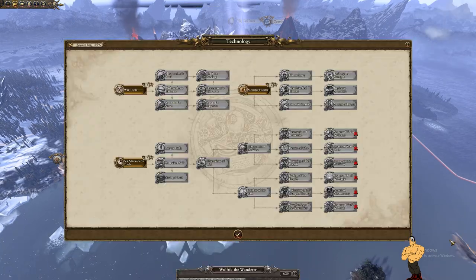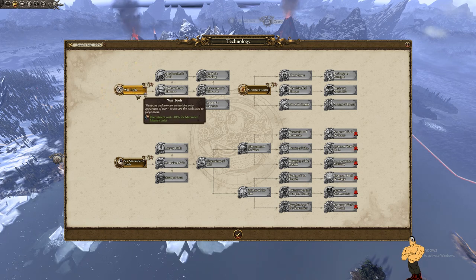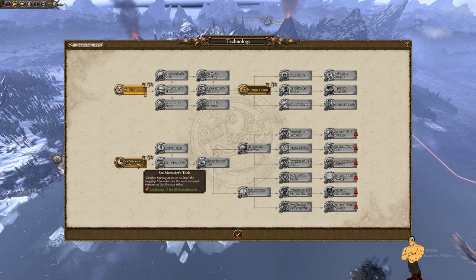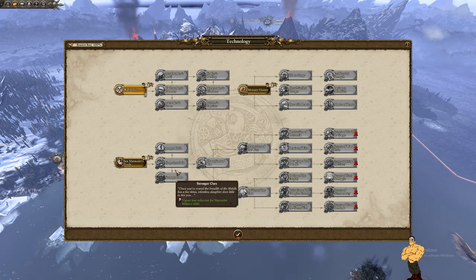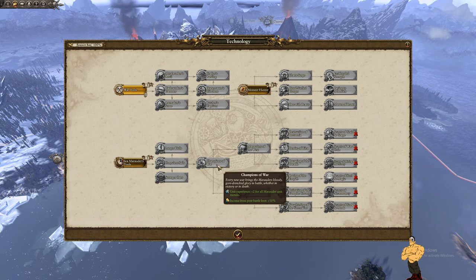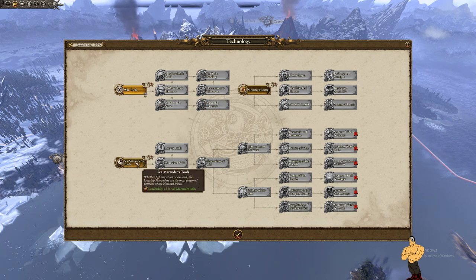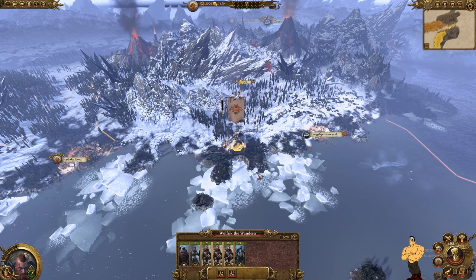Technology-wise, the first thing we're going for is War Tools, which makes recruitment a bit cheaper. Next is Leadership, because your marauders' leadership is really poor and we need to boost that up. After that, we go back up to get Weapon Strength plus 10% for marauder infantry, then Movement Range. We'll also prioritize plus two unit experience for marauders — they come out much better — and post-battle loot income. So: first War Tools, then Leadership, then melee strength, then campaign movement and unit experience.